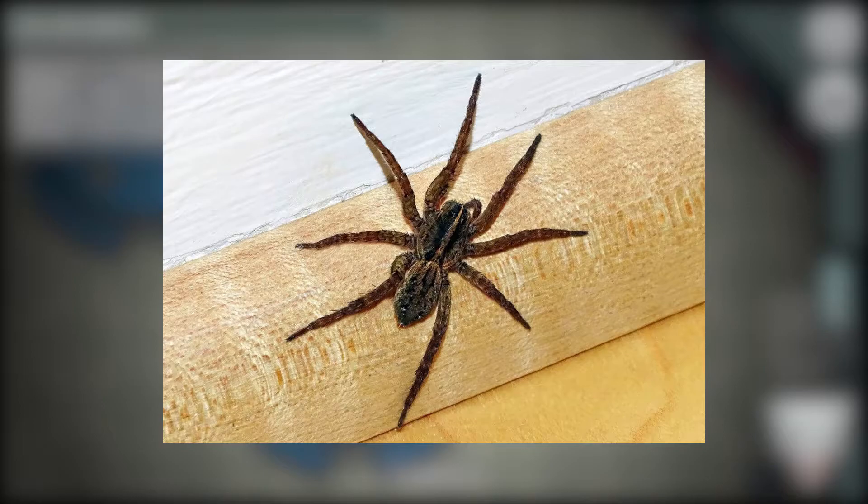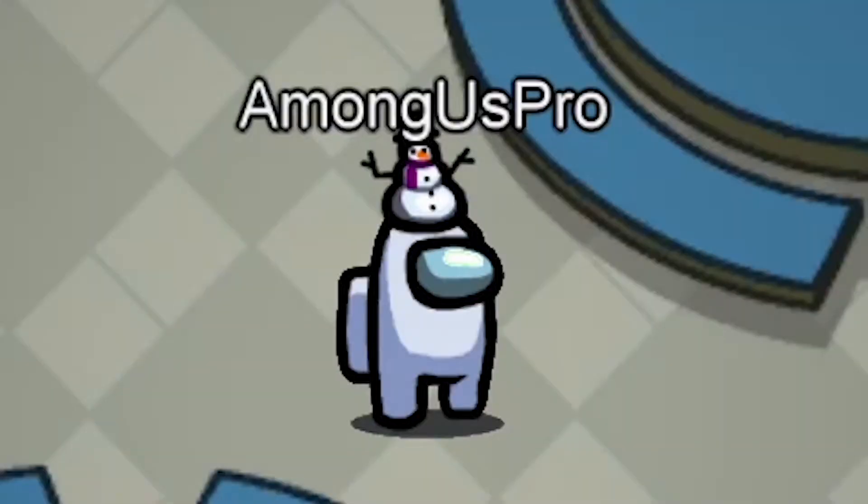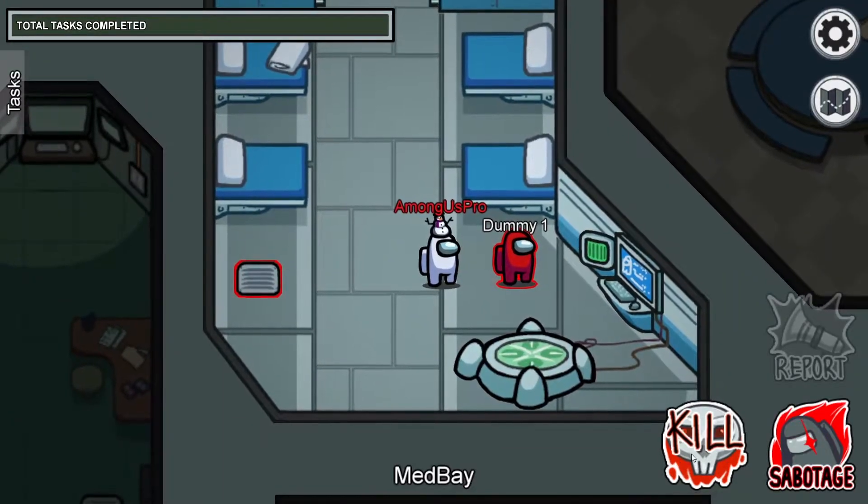Alright, let's get into the video. So the first thing you're gonna want to do is make sure you're the Impostor. If your name is white, it's not the Impostor. So after you're Impostor, you're gonna want to go find someone to kill.